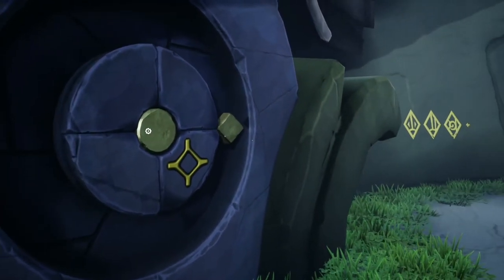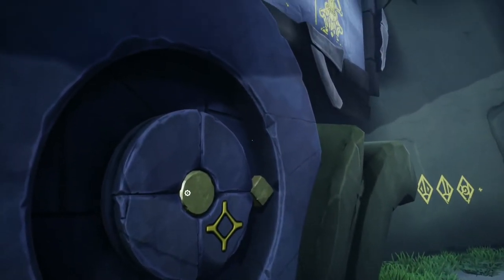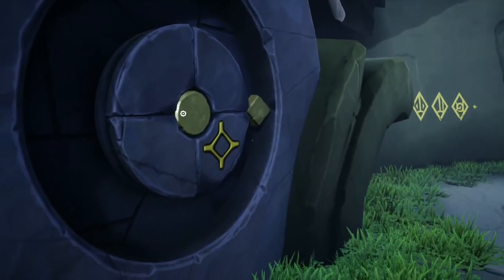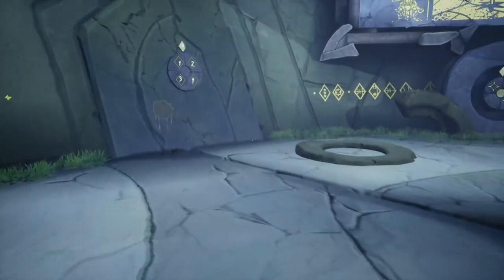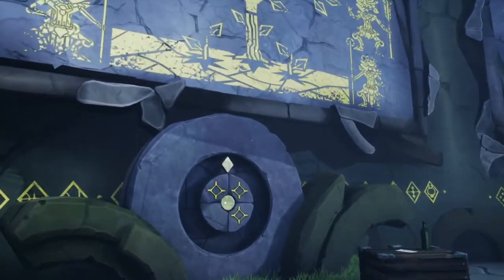Now we'll check it: if you take a look at the diamond over here, that makes this quadrant one, and now the golden diamond is in quadrant two. So this one's good to go.